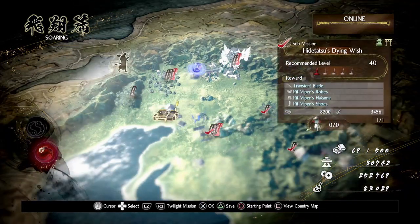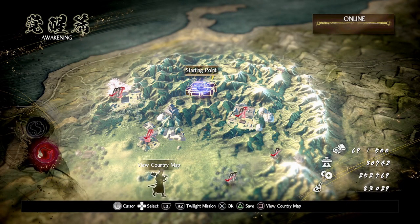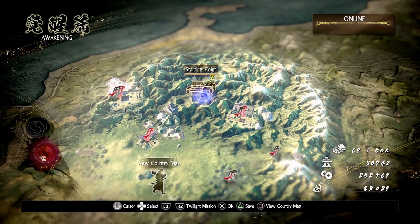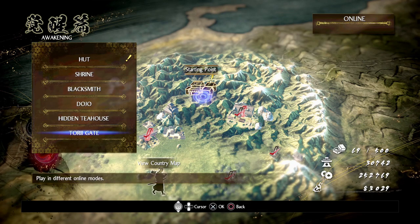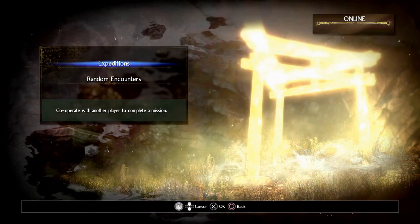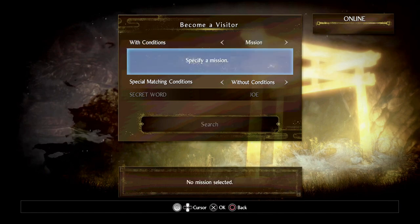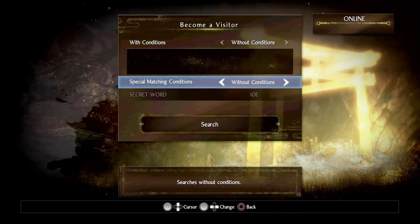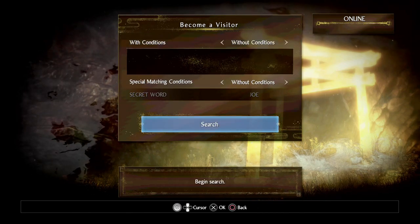On the main map, let's go to Awakening so you can see everything as it might look at the beginning of the game. When it comes to joining people's games, come down to the Torii gate at the starting point. You have a couple of options: random encounters, which is literally as it says — you can put some conditions in if you wish, specifying a mission, friends list, secret words and so on. It's probably just better to come in here, search, and then you'll get into co-op with somebody.